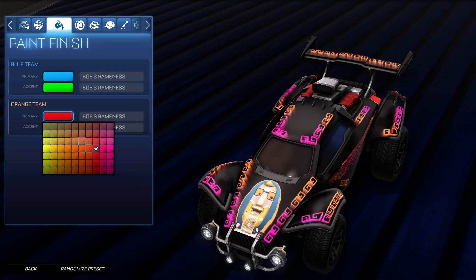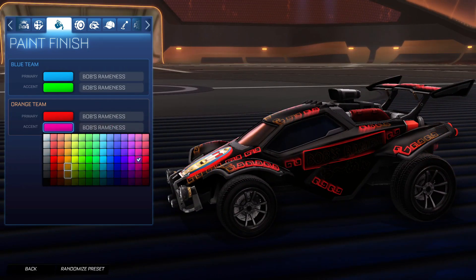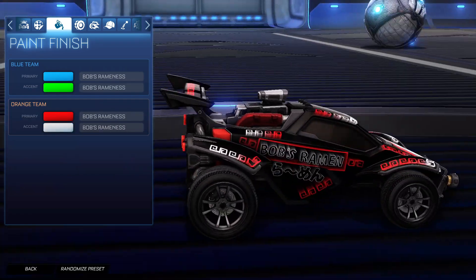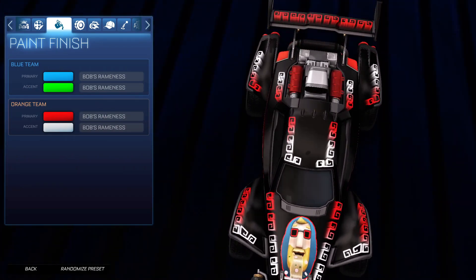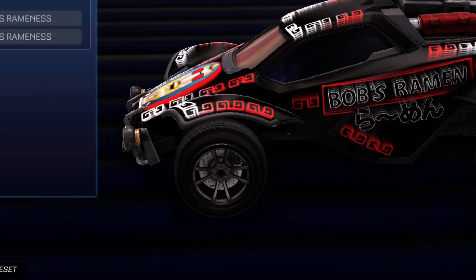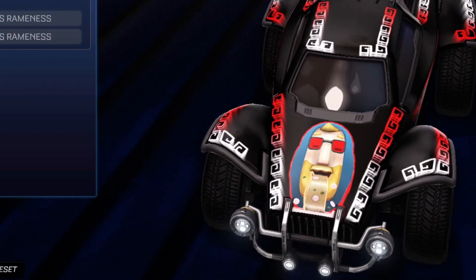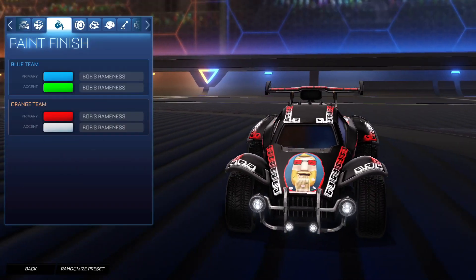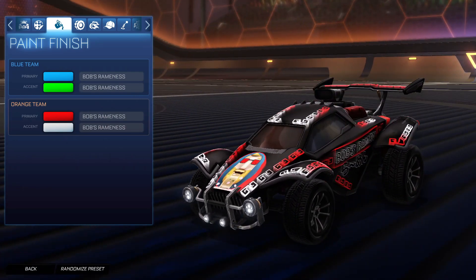It also changes the colors of Bob Ramen himself. The primary color will change Bob and some of the other bits of the decal, and then the accent changes this part. Pretty funky decal — it's kind of just a funny decal, but it looks kind of cool. I guess you could make some nice car designs. Also, his eyes have that mirror effect, so when you look at it from the side you can't see it, but when you look at it from the top his eyes get bigger — it's like his pupils are huge. So that is the Bob's Ramen S decal, something we can expect later in Season 12.